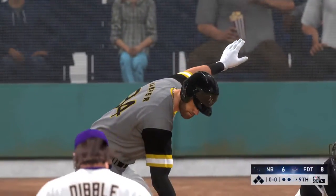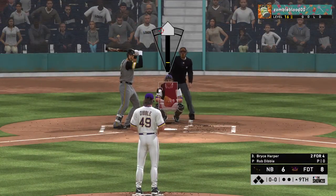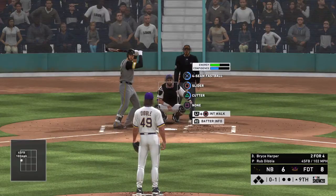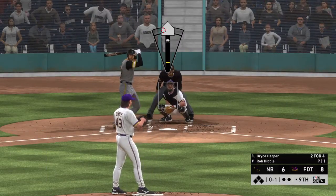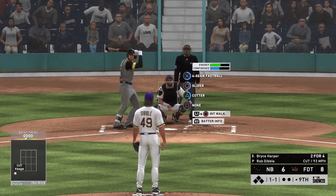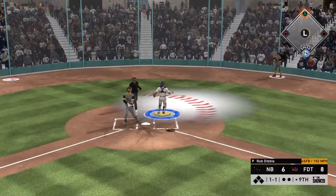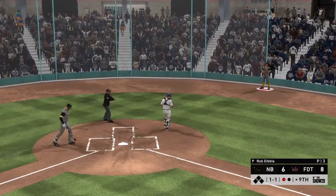Rob Dibble comes on from the pen hoping to finish this one off here in the top of the ninth. All set to start the ninth, and digging in is the big-time power threat Bryce Harper. The first pitch is taken for a called strike — great job pounding the zone for strike one. When you've got a great hitter in the box, you've got to get ahead. Count leverage is a must. A ball and a strike — he's popped up! Biggio is under it, makes the play, one away.